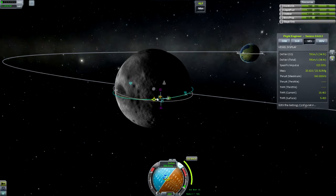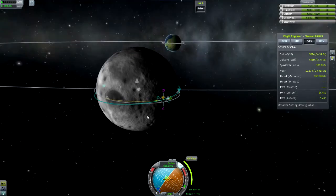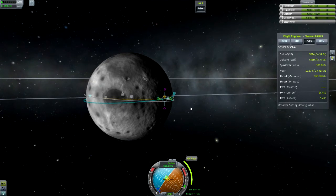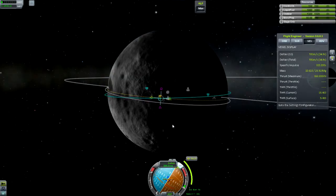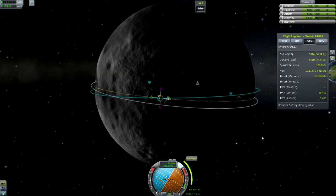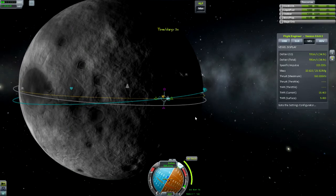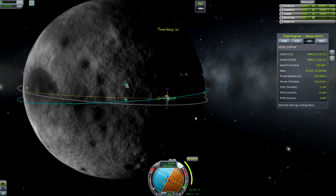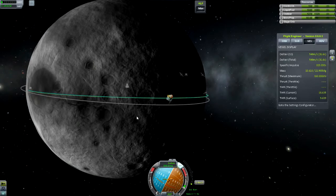Set up a maneuver to bring us down around there — except we want to be going up that way. Right around there, looks good. I love these tiny little capsules, they're so nimble and responsive on the controls. Estimated burn is five seconds, node in 30 seconds — very good. There we go, perfect — we're gonna go pay Jeb a visit everybody.